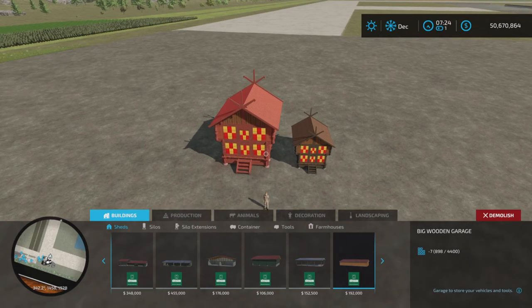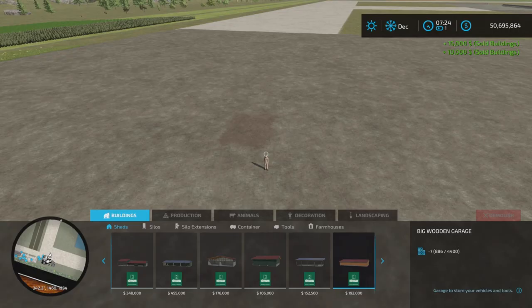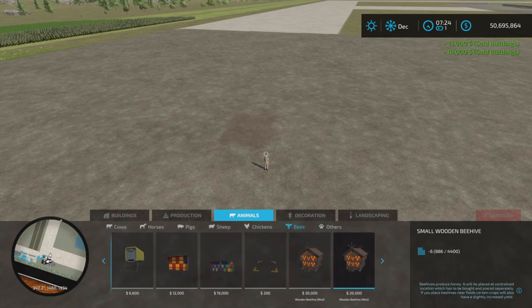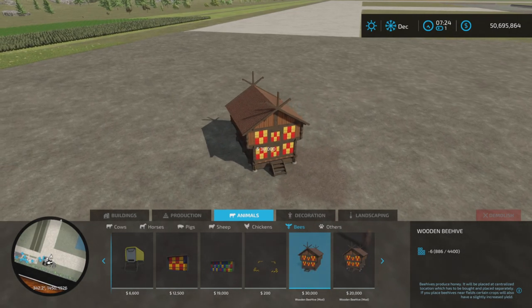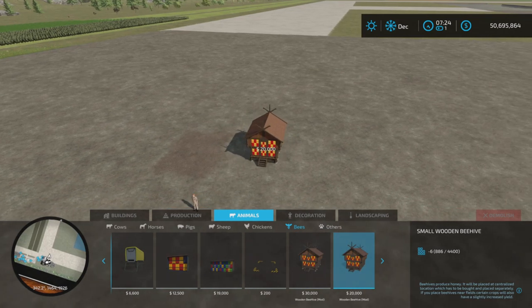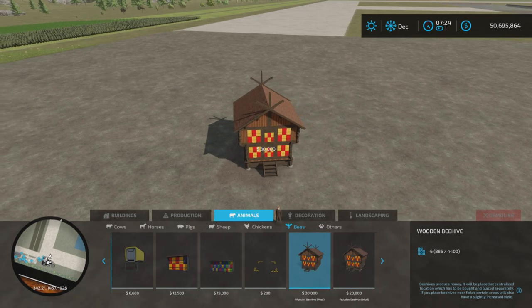Let's check the slots while we look at where to find them — we're going to place and then erase these. They're under Animals > Bees. There it is: six slots each. The Wooden Beehive is $30,000 — that's the larger one — and the Small Wooden Beehive is $20,000.